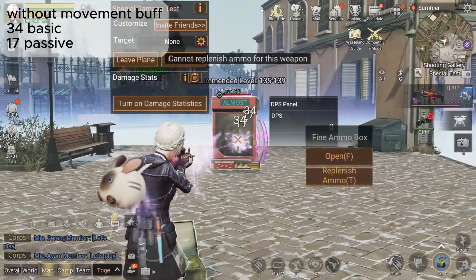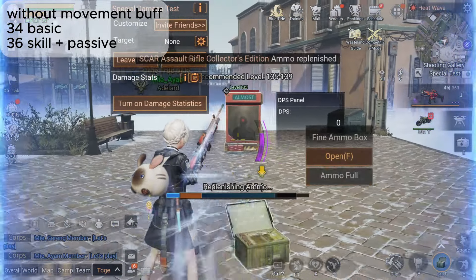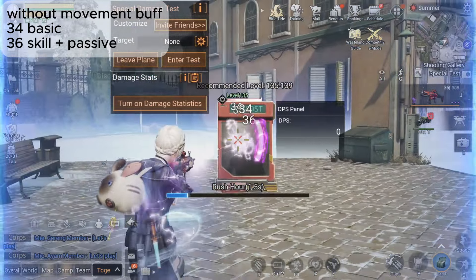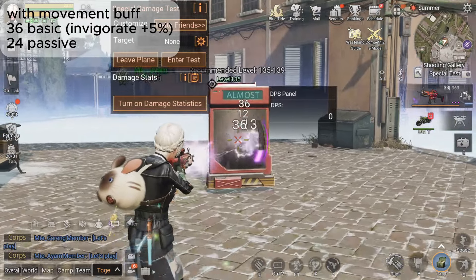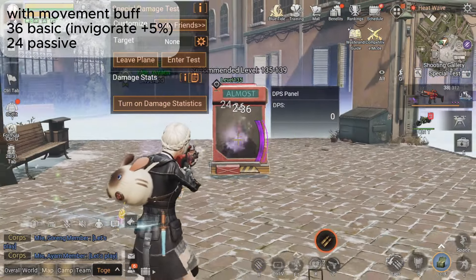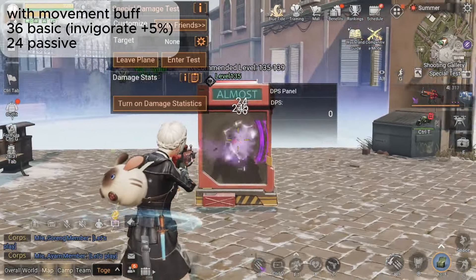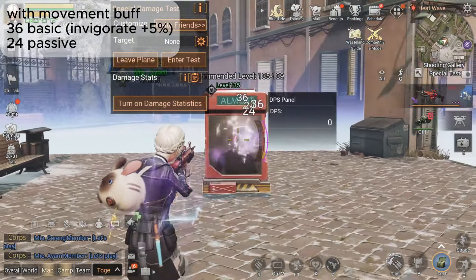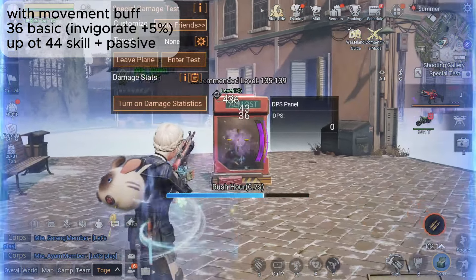Another important factor is utilizing movement buffs and Infected bonuses to increase passive damage for Rush Hour. Rush Hour thrives on mobility and quick attacks — by incorporating movement buffs, you not only increase your survivability but also enhance your damage output. The faster and more efficiently you move, the more you can take advantage of Rush Hour's passive abilities, releasing your maximum potential in combat. This makes me wonder what it would look like for an Arknight using this mimicry, since Arknights have unique skills that could lead to interesting synergies — but that's a question for another time.